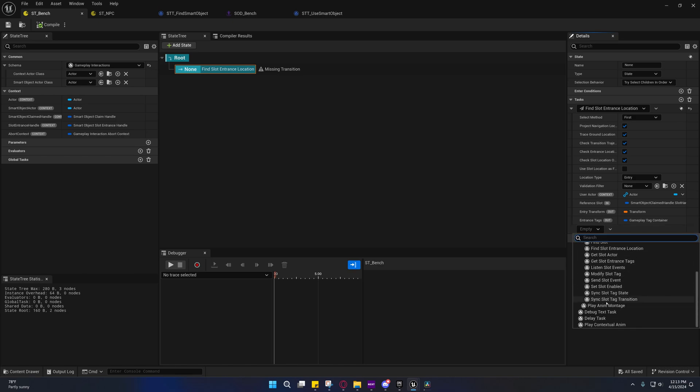If you're in UE 5.4 and following along, note that Find Slot Entrance Location is currently broken in 5.4 Preview. If you're in the full 5.4 release and they've fixed it, you should already have a Move To task somewhere in an NPC or AI category. Right now there isn't one, so we're going to have to make our own.